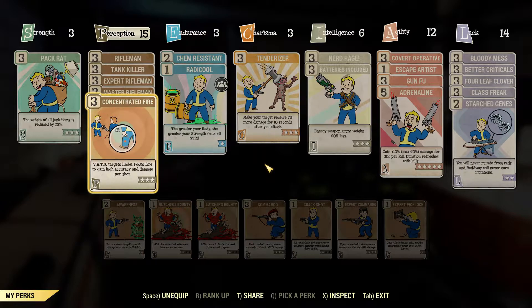Concentrated Fire is a really nice one because you can target the head in VATS, or you can target other weak points if you want to cripple a limb or what not. It's up to you what you aim for, but really nice because each time you fire it's going to get more and more accurate, and you're going to do more and more damage.